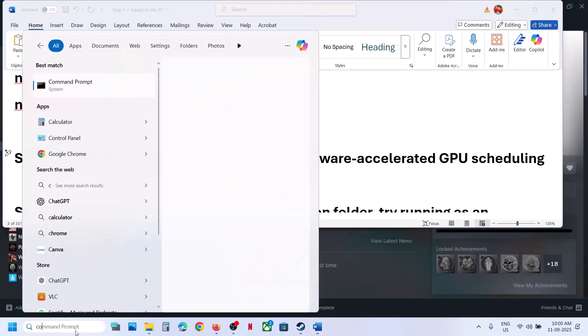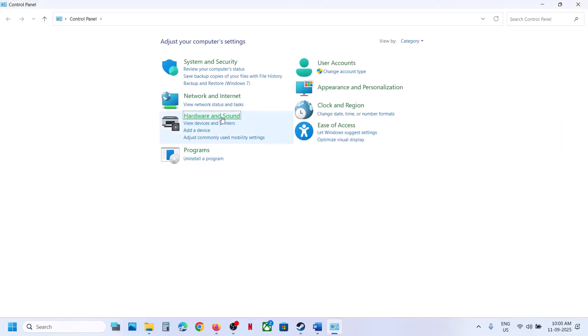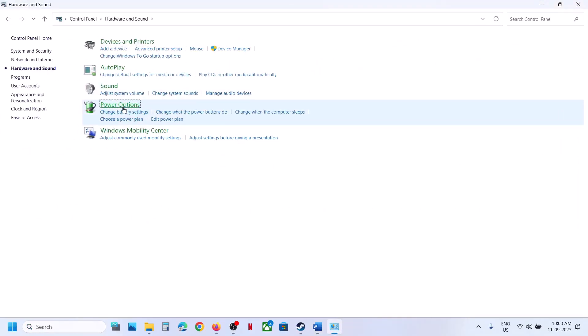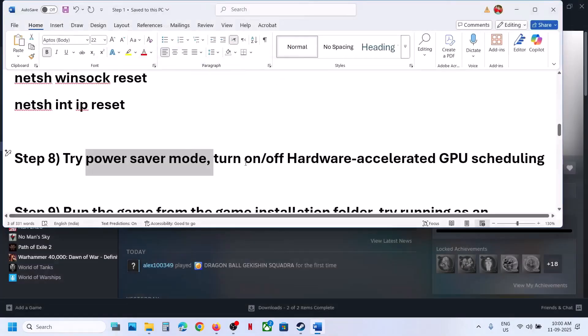If still not working, try Power Saver mode. Type 'Control Panel' in the Windows search box, go to Hardware and Sound, and click Power Options. If you see Power Saver, select it and check. You can also switch to Balanced or High Performance and see which one works for you.